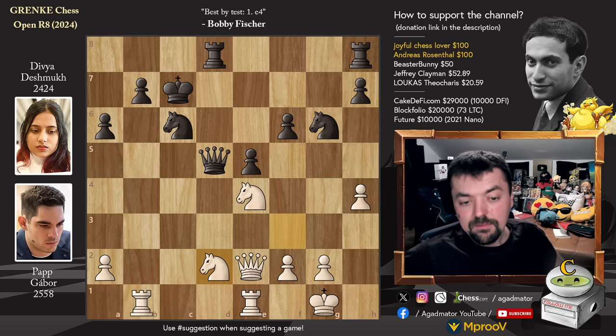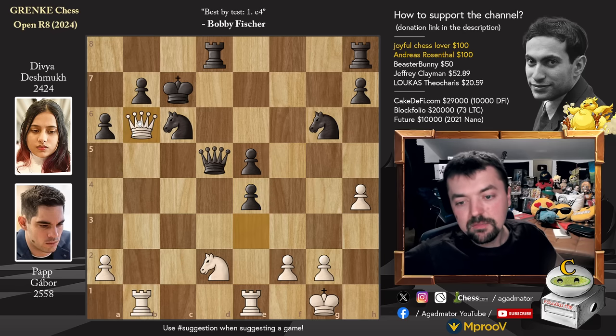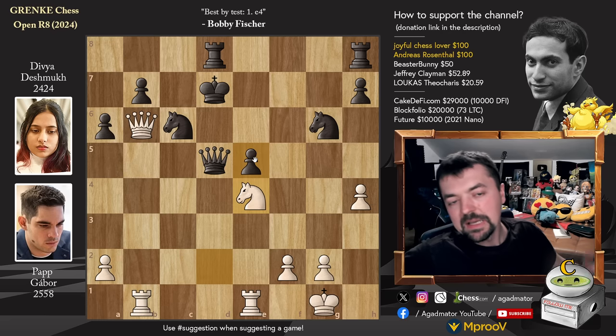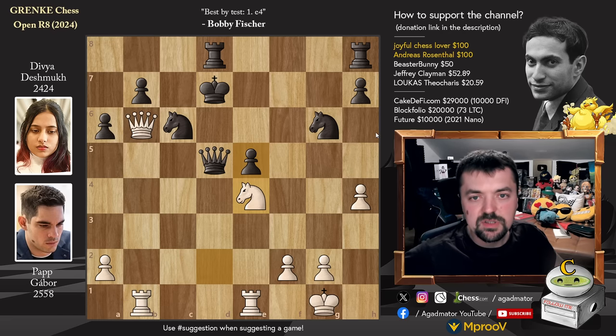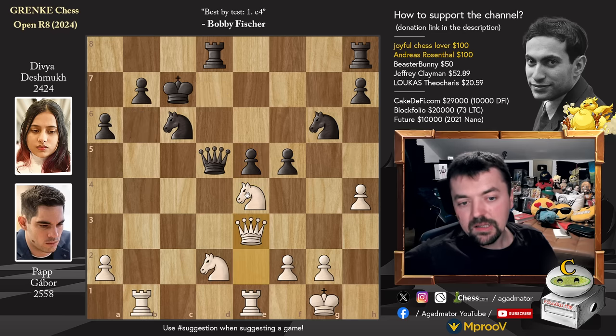Instead he found Knight F captures on D2. And now Pawn to F5 — first challenging the Knight. And now Queen to E3, offering the Knight for Queen to B6 check. You can't really accept the Knight — if you take this, then Queen to B6 with check, King to D7, and then Knight captures on E4 with the threat of Queen captures on B7. Knight to F6 check also to win the Black Queen. White has more than enough resources to draw the game, but Divya was very low on time here.